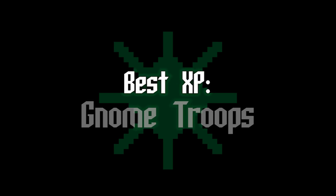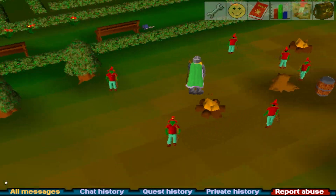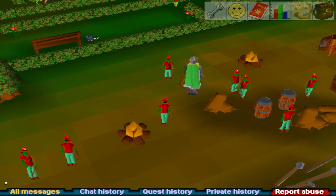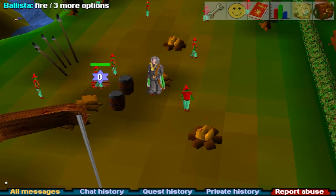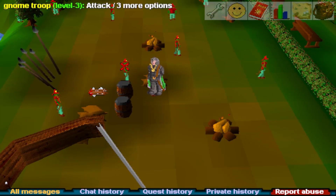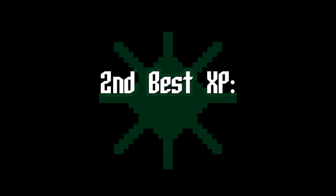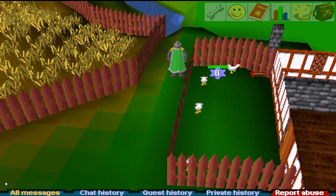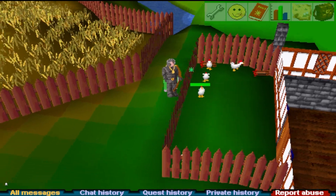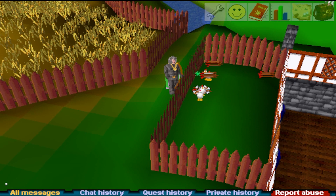Levels 1 to 25: best experience is gnome troops. The gnome troop is a level 3 NPC found on the Khazard battlefield — there are tons of them. I like to go on the west side of the SAC and range the ones to the north and east. If you're trying to not get melee XP, be careful to only attack gnomes you can currently safe spot. Second best experience: chickens, great for low levels especially if you need feathers, though I don't recommend them after level 25.